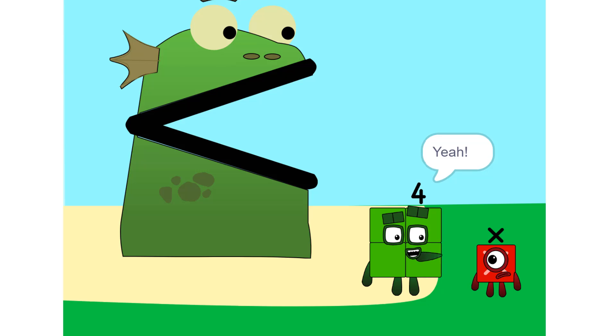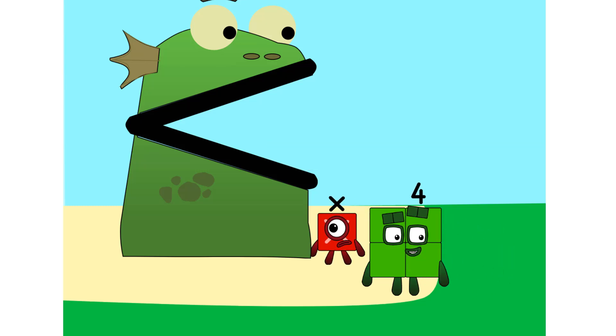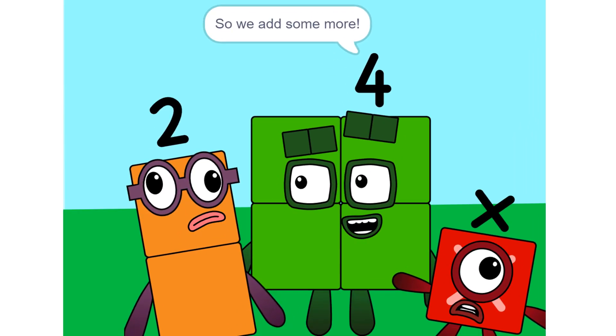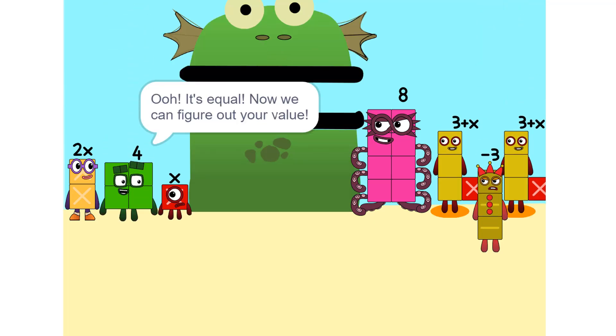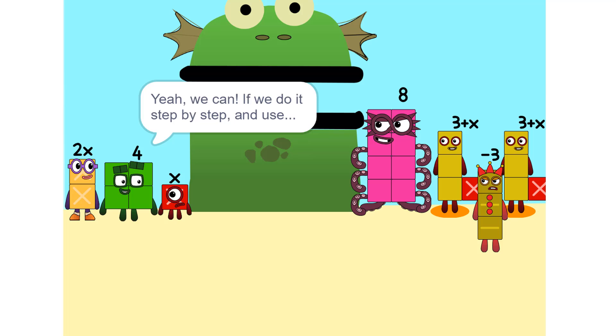So this is Bloxilla's cave? Yeah. We make sure that Bloxilla is alone. Put you on one side and take something else and put it on the other. It is greater than X. Me like it. Too heavy — so we add some more. Two times X equals 2X. Nope. It's equal. Now we can figure out your value.